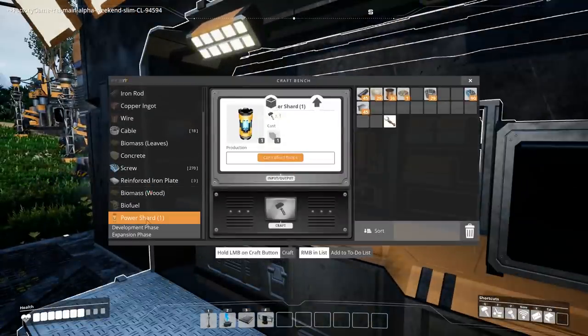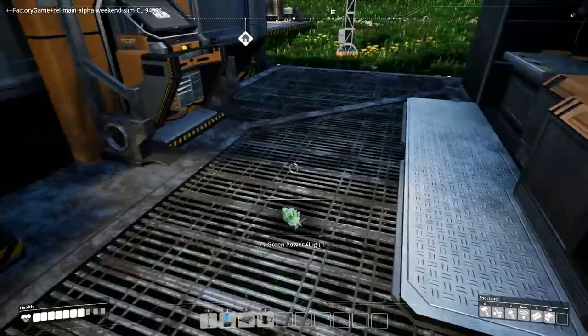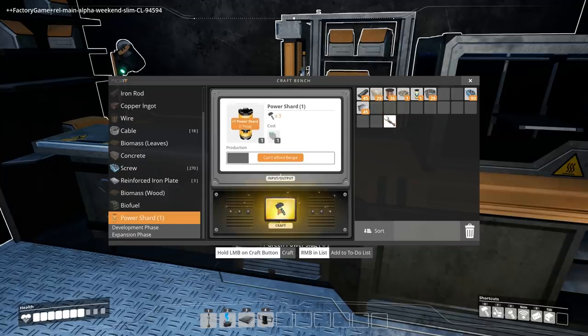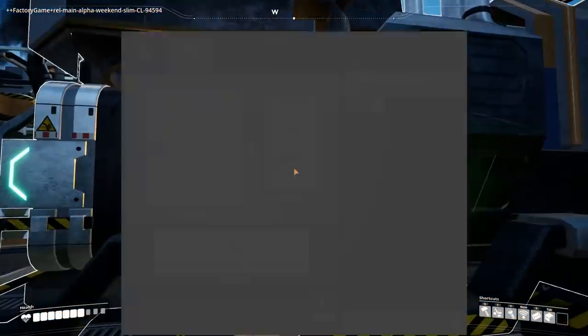There's the power shard — is that what this is? Green power slug? Okay, so if I have a green, I think I do actually, I have a green power slug. Then I could craft it. So I've got it, I've got a power slug. I want to put that in here.